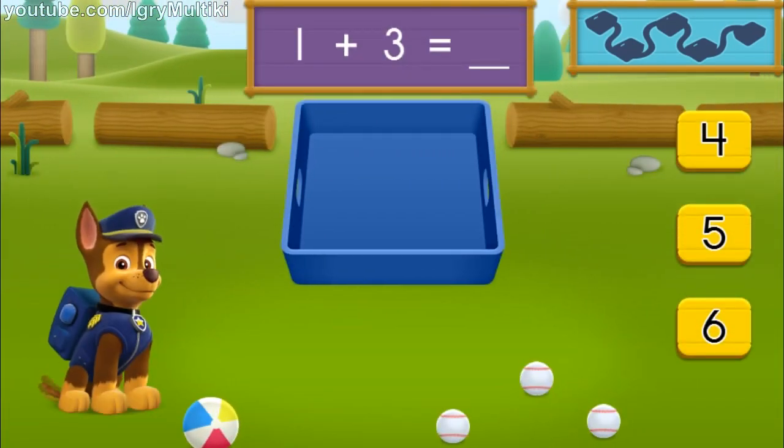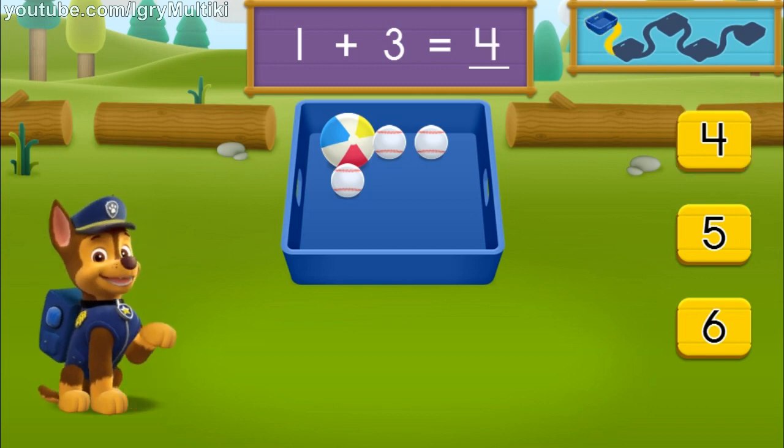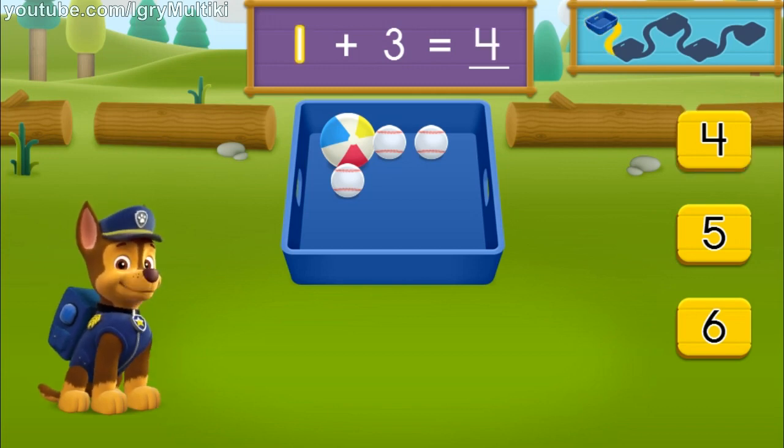There is one beach ball and there are three baseballs. How many balls are there in all? One, two, three, four. Four! Great job. One plus three equals four balls all together. Let's keep moving and see if we can find more balls to pick up.